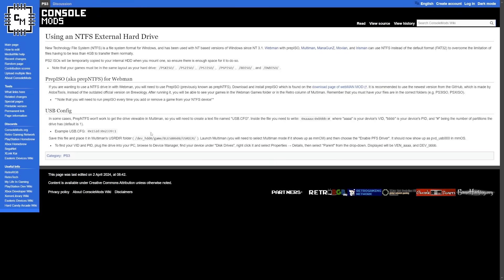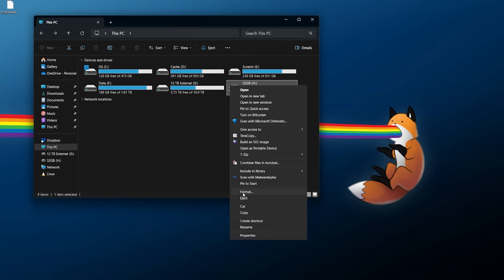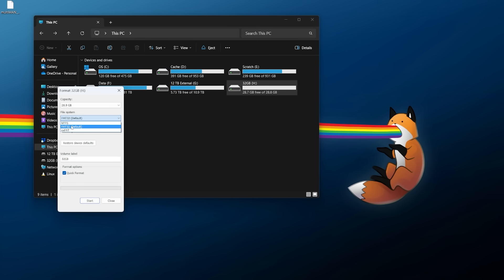With help from the console mods wiki article on using NTFS external hard drives, I'll show how to set up xFAT or NTFS drives. We'll go with the slightly harder approach since it has a much higher chance of working. Format your USB drive to NTFS or xFAT in Windows — right-click, Format, confirm it's MBR not GPT, select NTFS or xFAT, hit Quick Format, then Start. The drive is now formatted to NTFS. Copy over any files you want — in this example, I'm using Resident Evil 2.